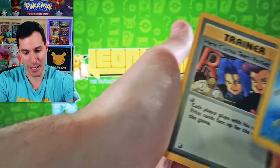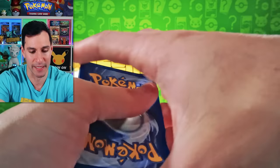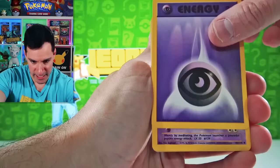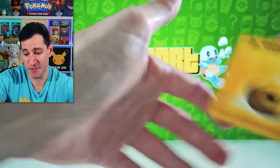Base Set 2. Charizard, Venusaur, Blastoise, anybody? Let's see what we can do. Jynx, Item Retrieval, Weepinbell, Spearow, Nidoran, Staryu, Switch, Abra. Pokemon Trader is the Non-Holographic Rare. Not too bad.